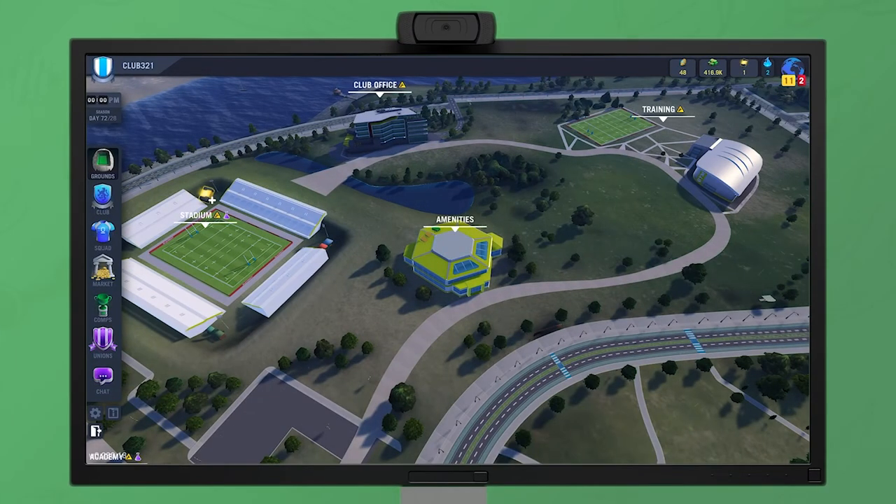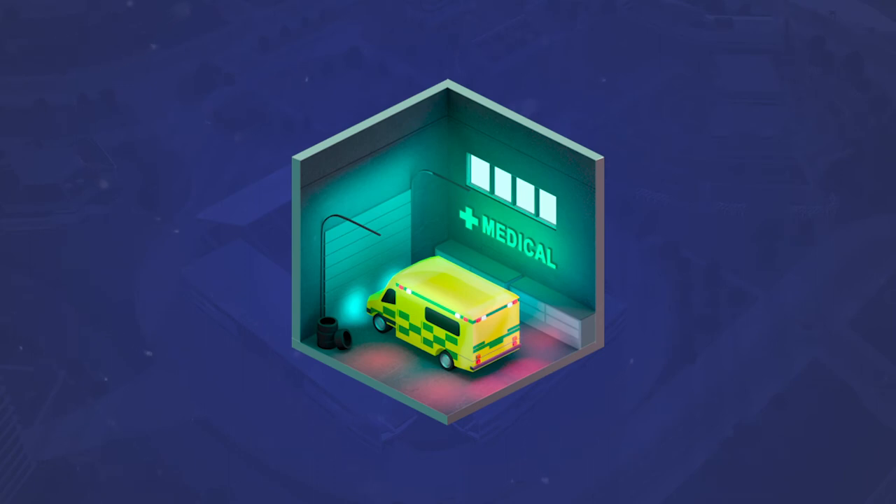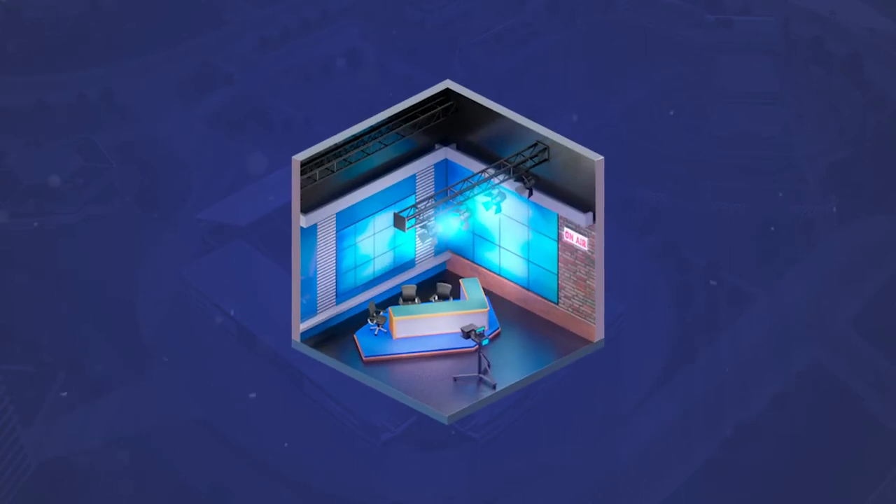Lastly, there's the amenity building. Amenities give your club powerful benefits, such as the ambulance, which dramatically decreases the chance of player injury on the field, or the broadcast studio, which increases chances of post-match token rewards.